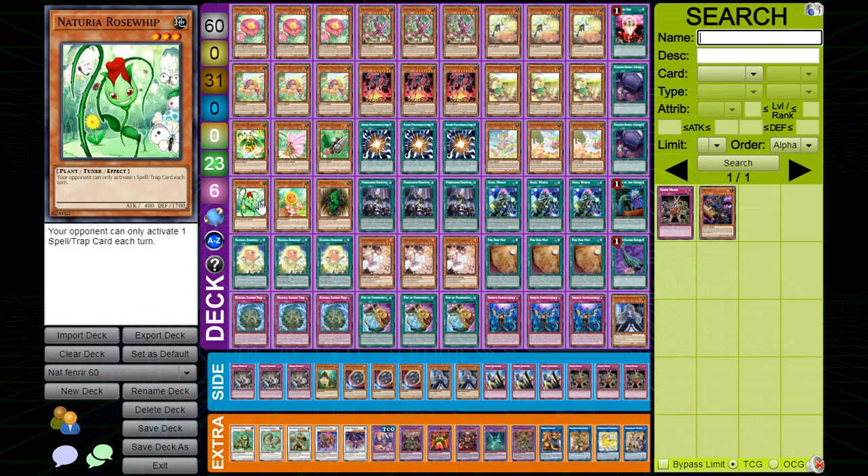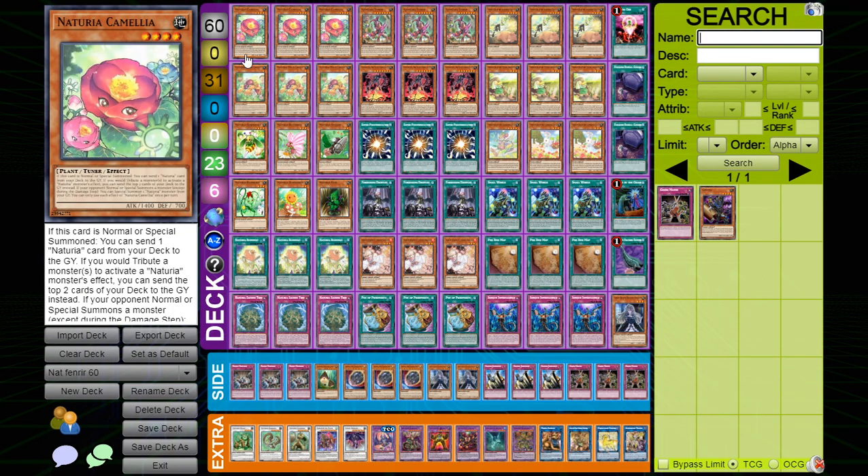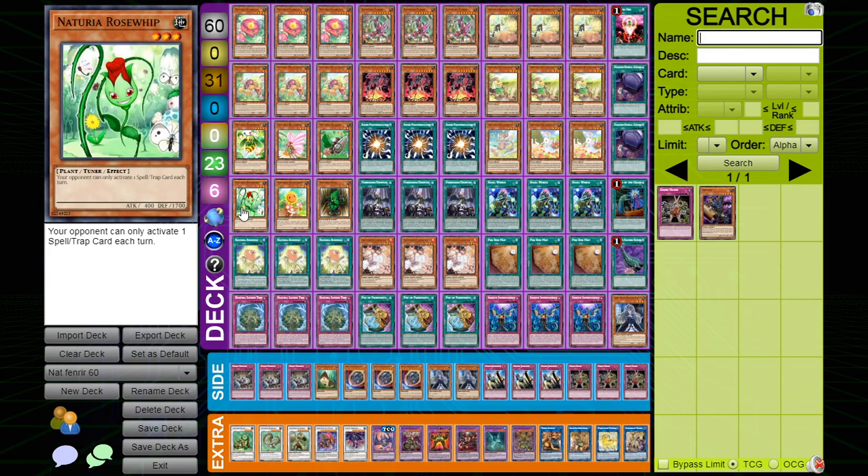One Rose Whip — honestly I think this is the most cuttable card. Rose Whip works similarly to Winder: if you summon Rose Whip in response to a spell card activation, your opponent can't activate spells for the rest of the turn. So you can Cameleon summon Mole Cricket and then activate Mole Cricket in response to a spell to summon Rose Whip out of the deck and lock them out of spell cards.